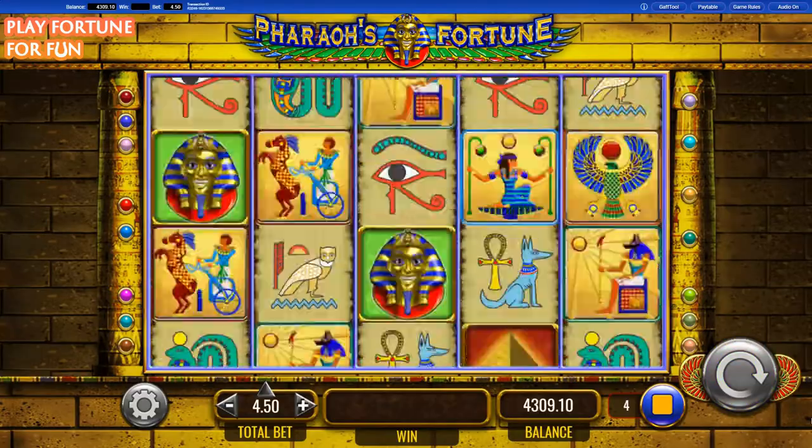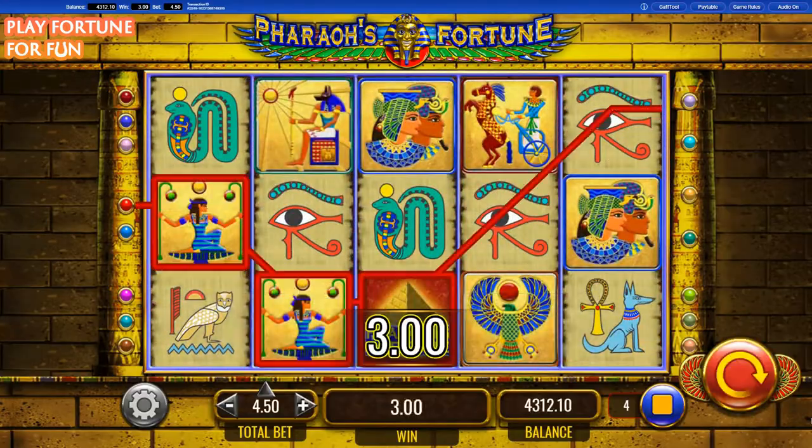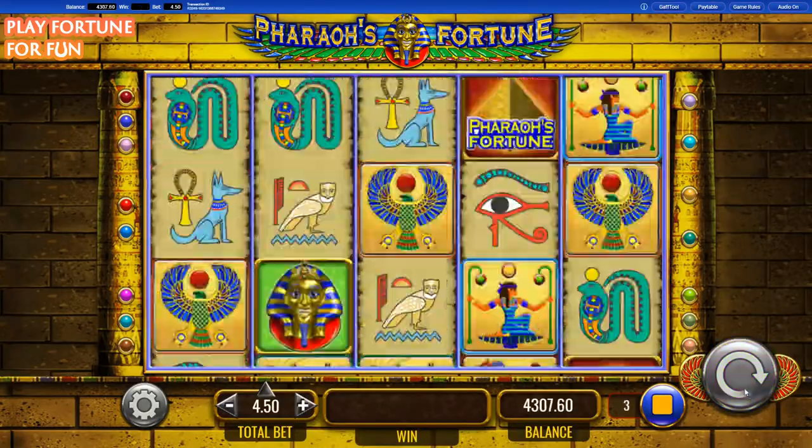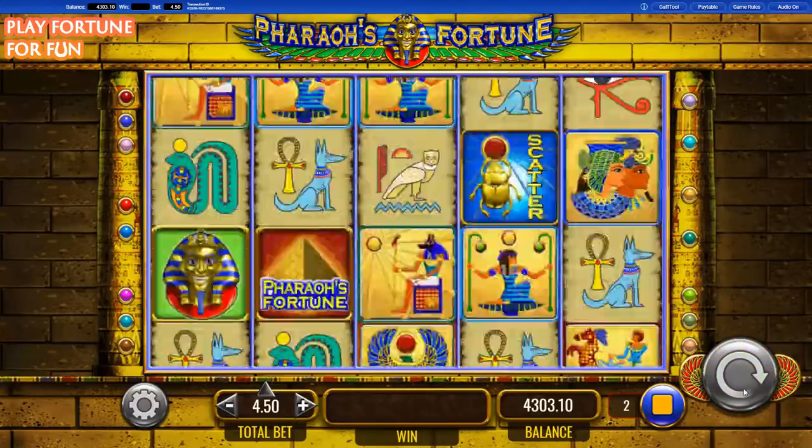Created in 2014 and having been based on the live casino slot of the same name, the theme of Pharaoh's Fortune combines ancient Egyptian artifacts with disco, resulting in a strange combination that doesn't work as well as you might expect.